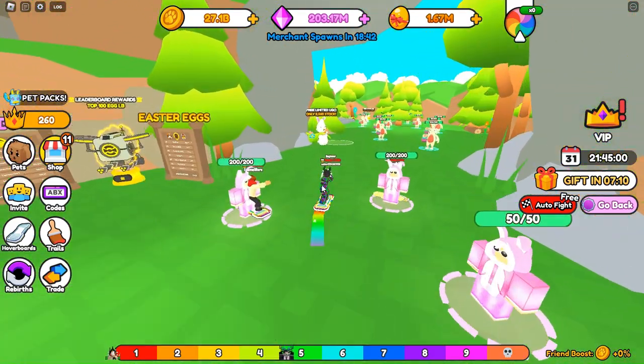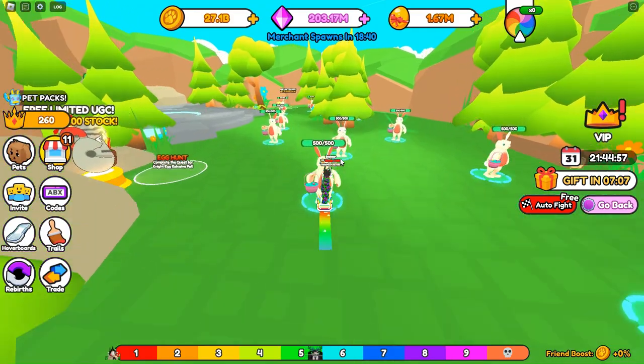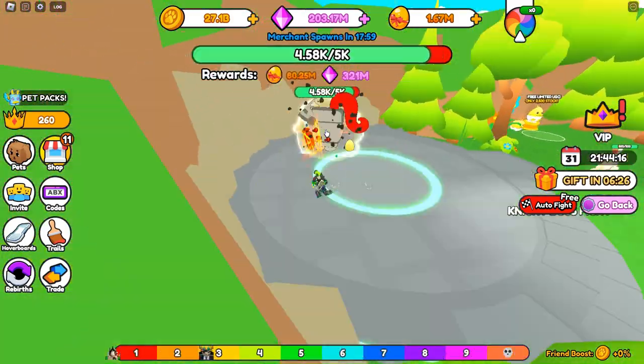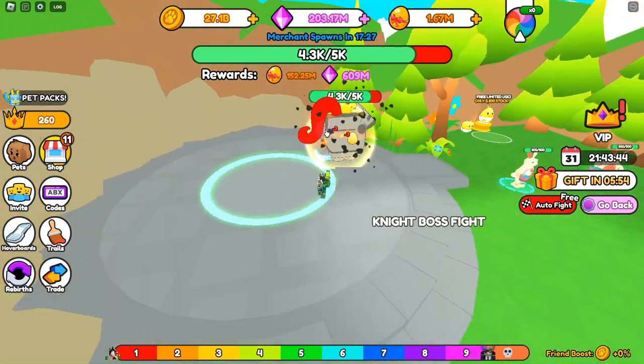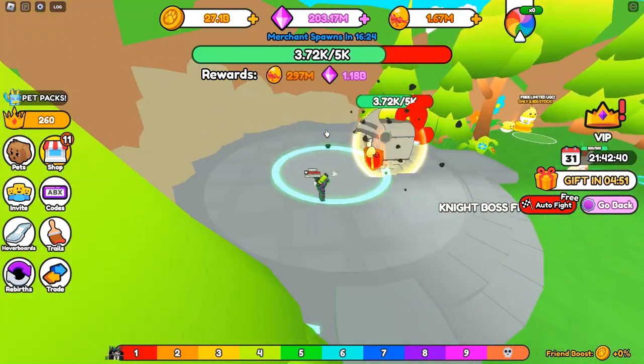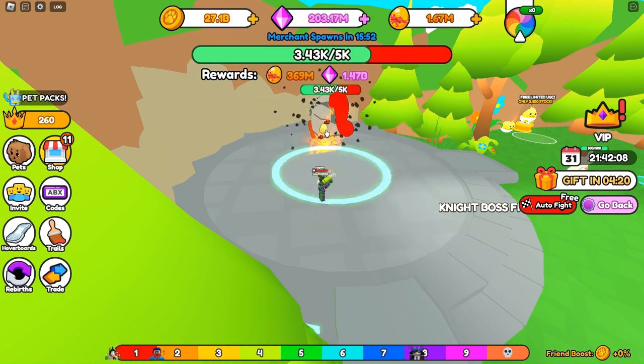When you get into the game, you're first gonna want to go into the Easter World. There's a portal that you're gonna want to go through. Then you're gonna want to kill a thousand mobs in the first area to unlock a door that I just went through not too long ago.